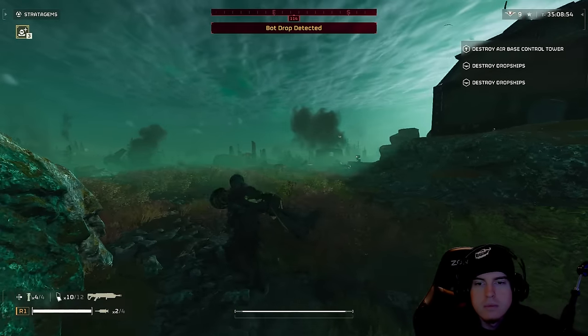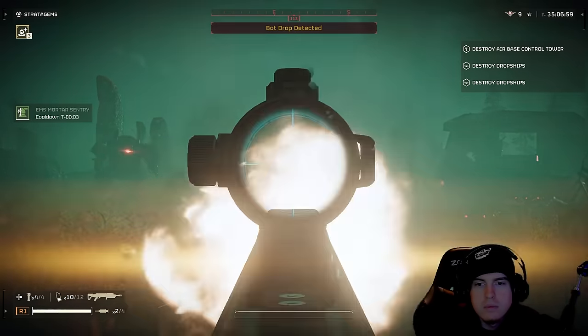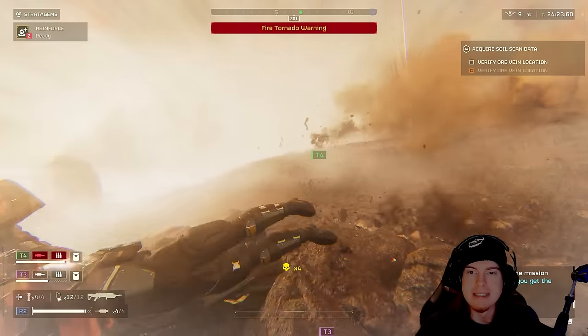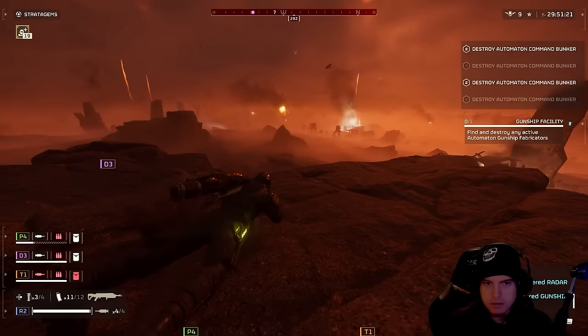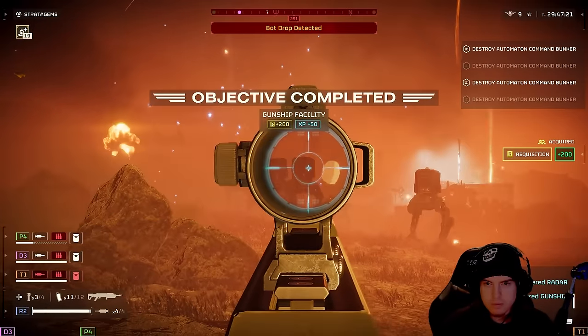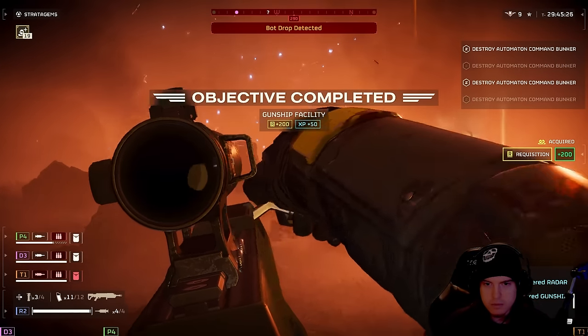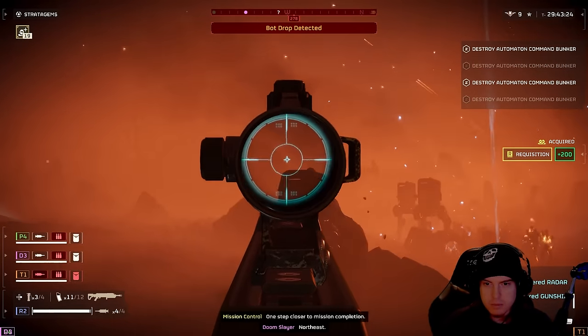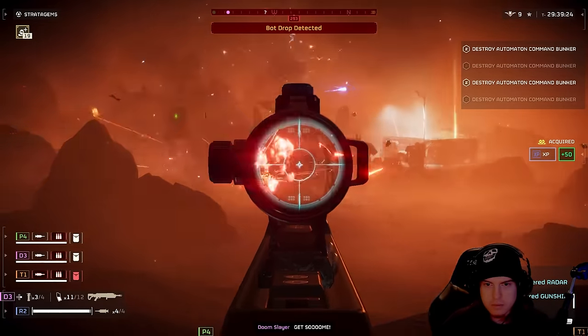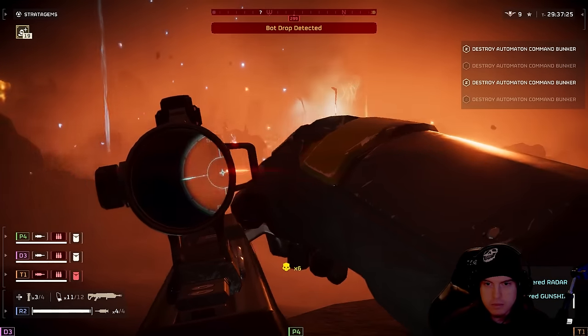Welcome to what the Eruptor can do for you when facing off with the automatons. First things first, when it comes to facing off with those humanoid bots, you might as well consider them blown to bits already, because as soon as this thing impacts, it's going to be destroying everybody — sometimes completely overpowered. We're talking about massive crowd control when it hits with the shrapnel. An absolute devastation when it comes to facing off with humanoid bots, because it can one-shot them. Super overpowered.